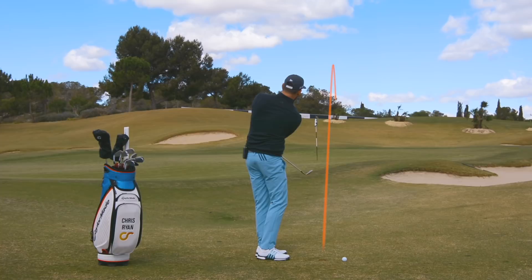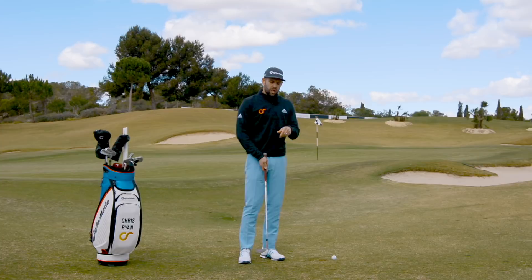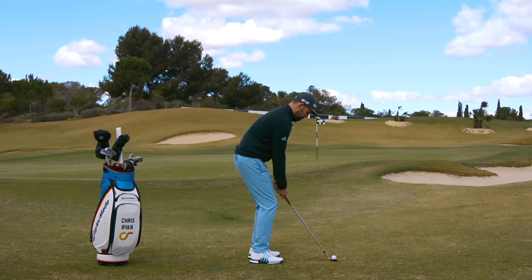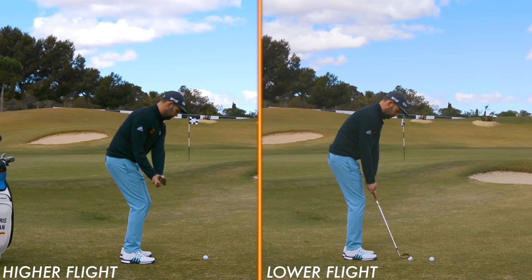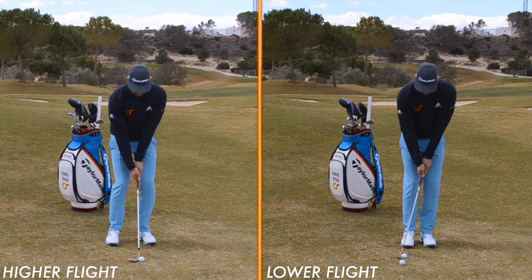That particular shot wasn't really what I would play to this particular flag, but the result was that lower flighted shot. Now for the higher one: normal starting position, add some loft, lower the handle, stand further away, and now I need to feel like I make a much shorter arc on the way through. And you can see that was a much much higher flight — and that was actually a better shot to play into that flag because there was a lot less green to work with. Hopefully you can see the difference in the flights, still using the same club, but using my toolbox to change trajectory, spin, land angle, and ultimately rollout.